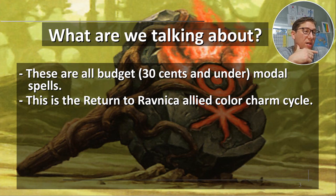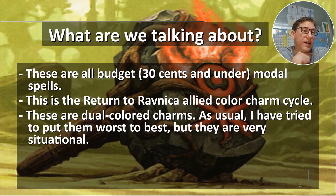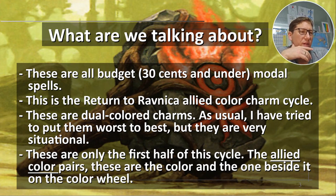This is the Return to Ravnica Allied Colored Charm Cycle. These are dual-colored charms. I've tried to put them worst to best, but it's really hard — this one especially more so than the others. Especially Dimir Charm — I would fully understand if people feel it should not have been where it was. Allied color pairs mean on the color wheel it's the color beside it. White is at the top, and to one side is blue and to the other is green, so you get Azorius (blue-white) and Selesnya (white-green) as two Allied colored pairs.